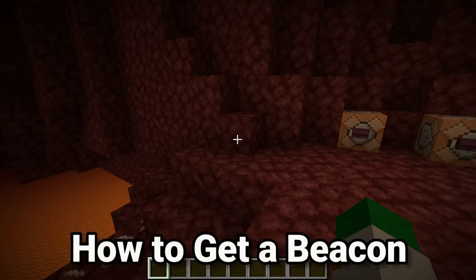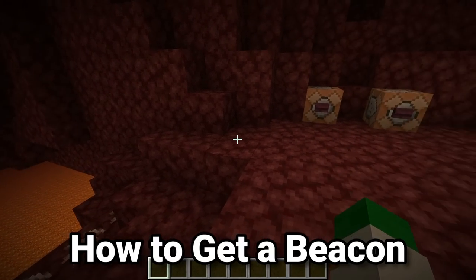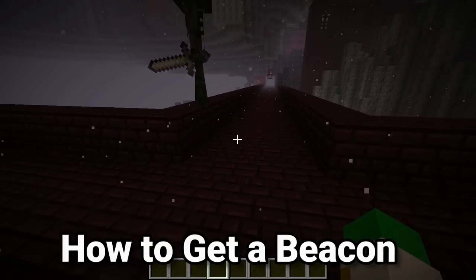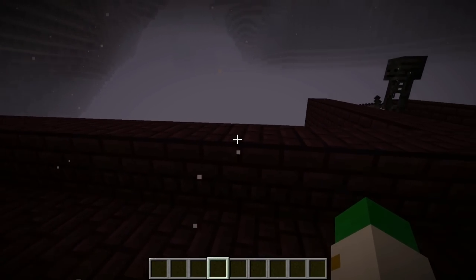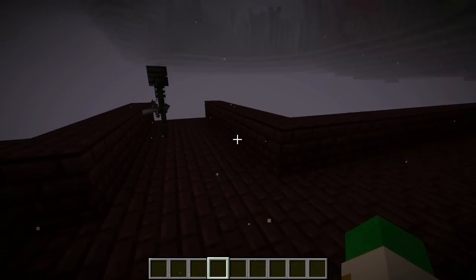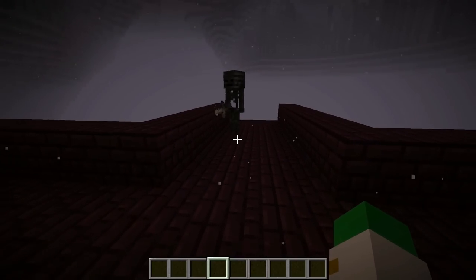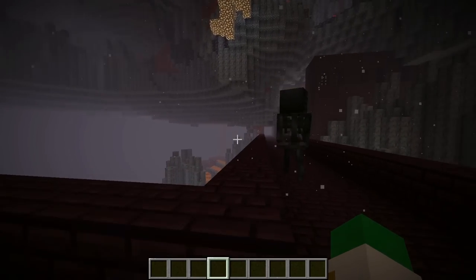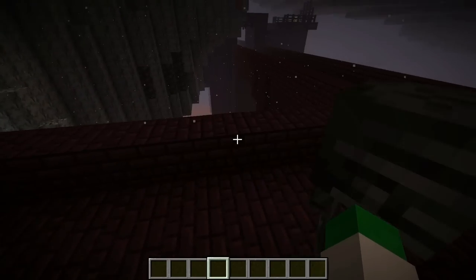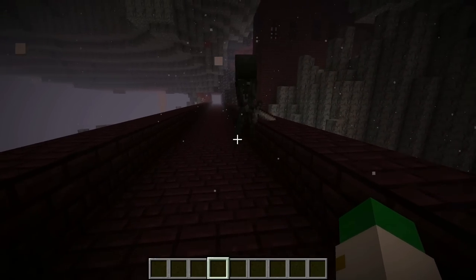To get a beacon, we need a nether star. To get a nether star, we need a wither, and to get a wither, we need wither skeletons. Wither skeletons, which drop their skulls, are found in the nether — specifically at a nether fortress. The problem is they only drop their skulls at a 2.5% chance, and you need 3 skulls to make a wither, meaning you'd be fighting approximately 120 of these before you get enough skulls, which is a little bit too difficult.